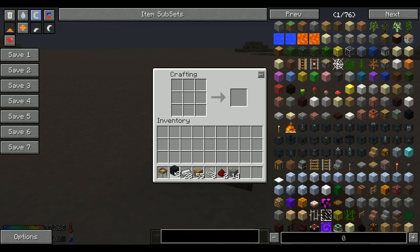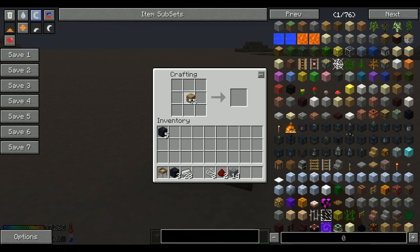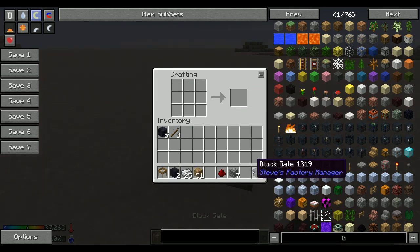I only need three of those; the rest will be spares. We need three different blocks, and to do that we're going to need some sticks. We also need an iron pickaxe, and we can craft a bow as well, because we need that. Then we combine the bow with redstone and half of the cobblestone for a dispenser. The dispenser and the pickaxe, together with one of the cables, gives us the blockade, which is one of the blocks we're going to use.